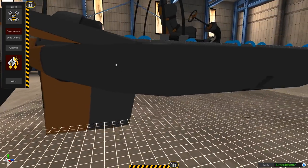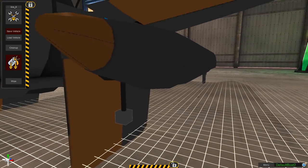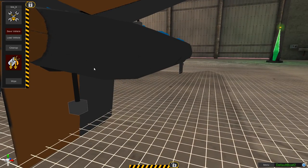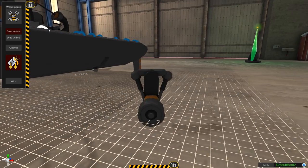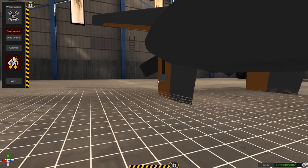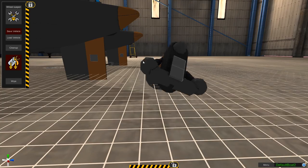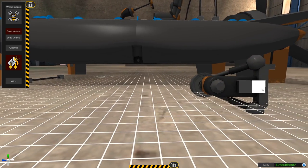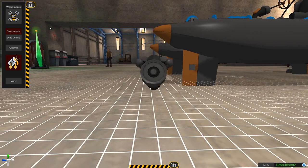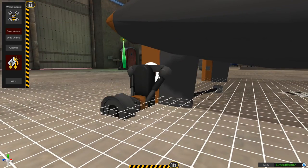We're going to put some beefy tires on this thing, but once we put the suspension hubs on it that'll increase the ground clearance even more, so I don't have to worry too much about ground clearance. The tires are starting right at the bottom - perfect. I like when the game just guesses right and I don't have to rotate things. Even nicer when it flips the part over for me. Put some wheels on and that's an amphibious vehicle.